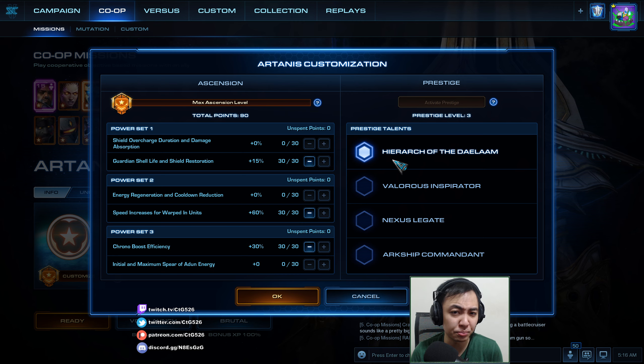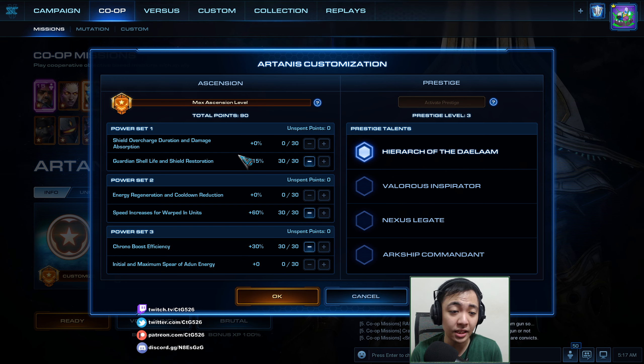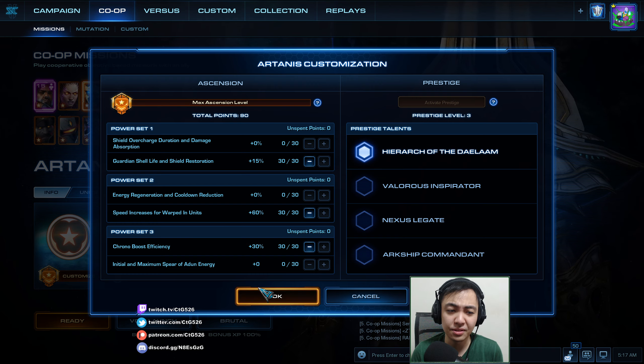We will do Hierarch of Delam, no Prestige, just a basic setup. This one just makes you more expensive so units will be even more difficult to lose. I'll go with Garden Shell, Life and Shield Restoration so that my units will last longer — it's going to be important for big fights. We'll have speed increases for Warped End units, and Corner Boost Efficiency for even faster upgrades and faster units.